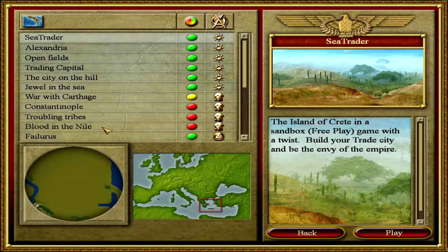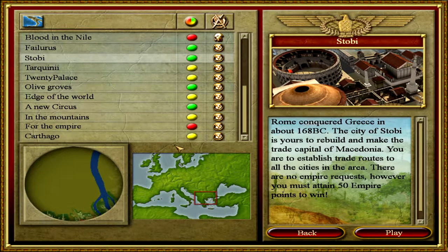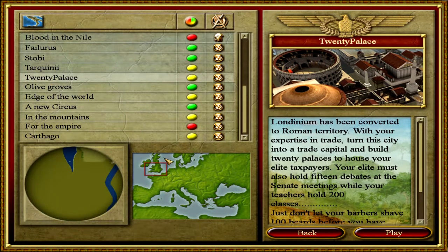Welcome to Part 22 of my CivCity Rome Let's Play series. In the previous episodes we did this economic mission 'Stobie' where we had to attain 50 empire points without having any requests, but it was in the end a pretty easy mission. So right now we're doing the other one that I just downloaded: 20 Palace.